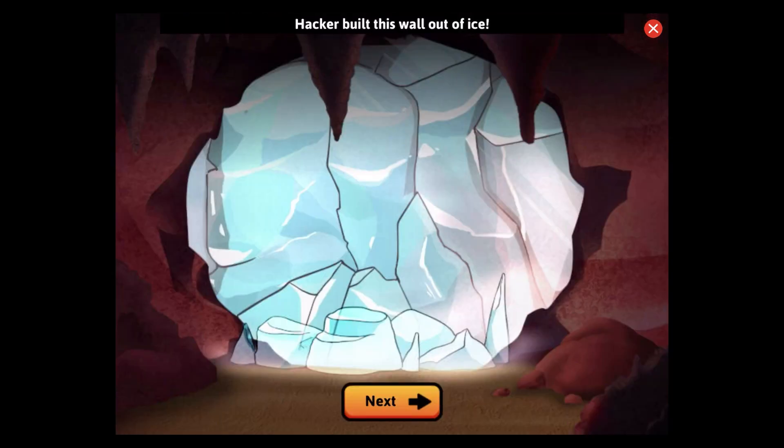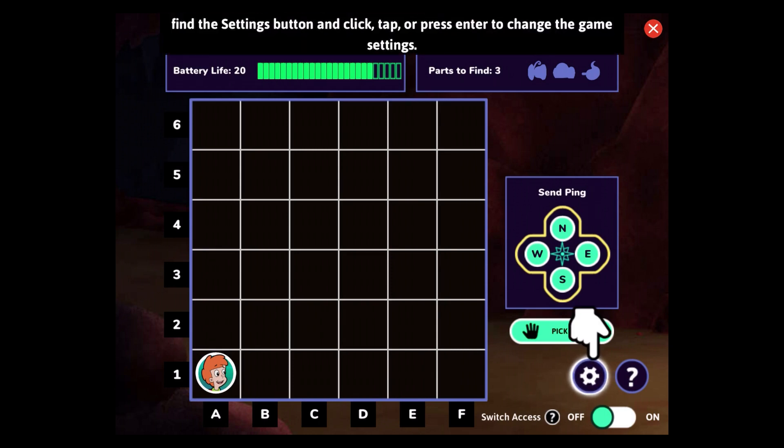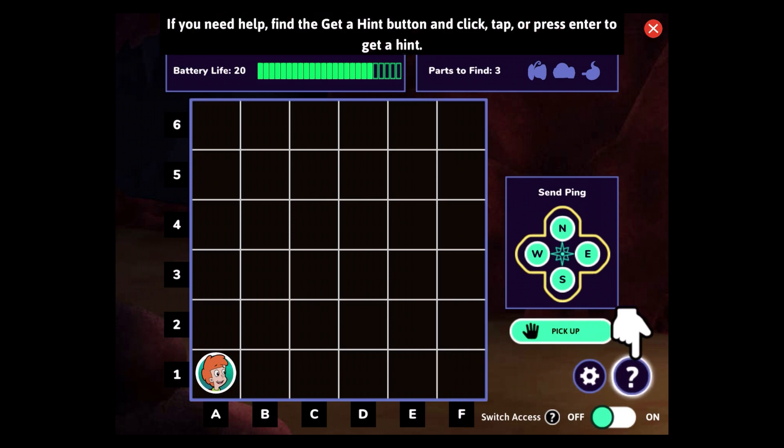Hacker built this wall out of ice. You'll need to find the parts to melt through it. Let's go! If you want to change your game setup, find the settings button and click, tap, or press enter to change the game settings. If you need help, find the get a hint button and click, tap, or press enter to get a hint.